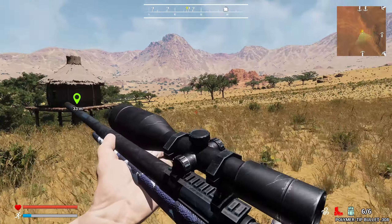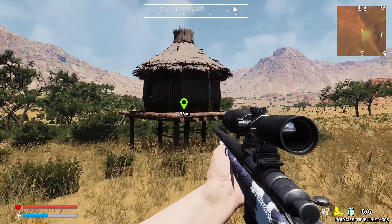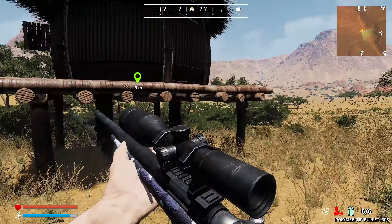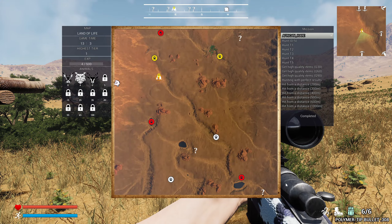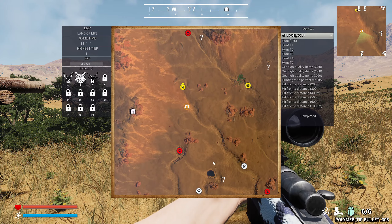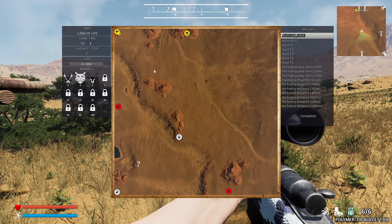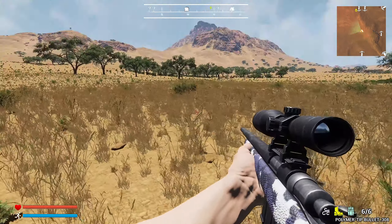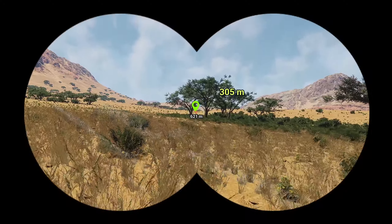We finally made it to the first tent. There we go - that should unlock it. Now it's unlocked. Something I noticed - there's these new wildlife habitat markers and I believe that's places you can find animals. I think we're just going to go over to one of those and see what happens - it seems like the right move.